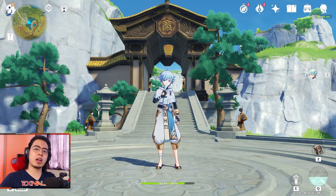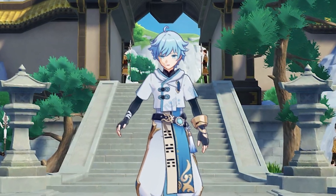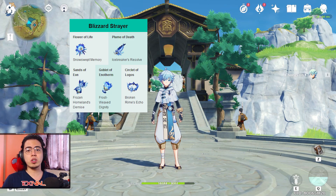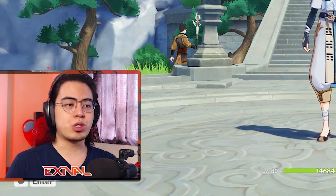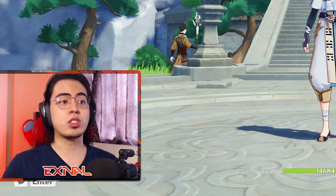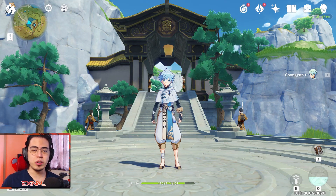Welcome back to another Genshin Impact video. My name is Xnall and we got a Chongyun build for you guys. The Blizzard Strayer set has come out and this build incorporates those new cryo artifacts. Most of my videos I try to make as relatable to free-to-play players as possible, and this is no different — this build is very possible for free-to-play players. Let's get right into it.